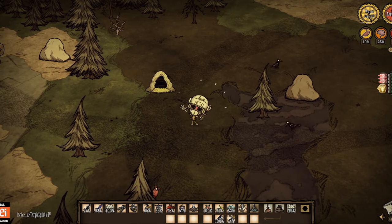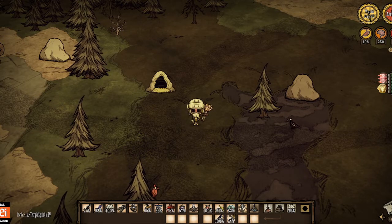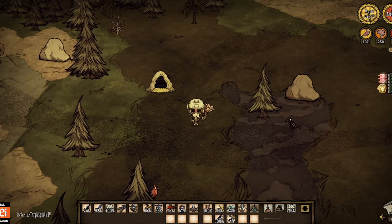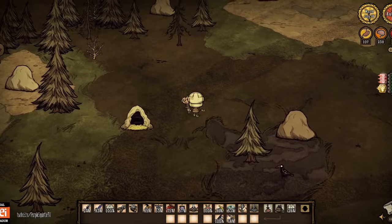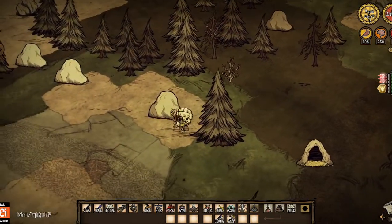Hey everyone, what is up? It's PurpleSquiddle here. The new DST update A Little Drama just came out and dropped some amazing skins. I just want to show you all the cool skins that we can get. There are two new chests you can purchase from Steam: the Phantasmical chest and the Gothic Belongings chest. I was so excited when I discovered them and I hope you find them as exciting as I did.